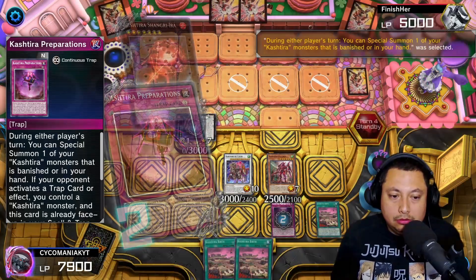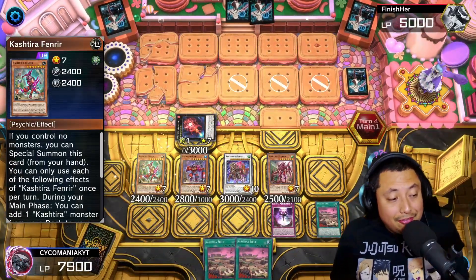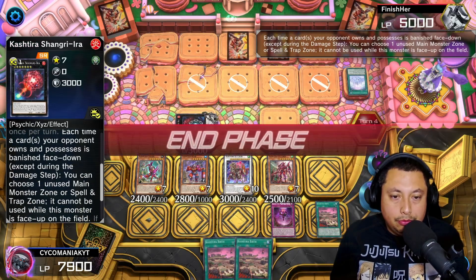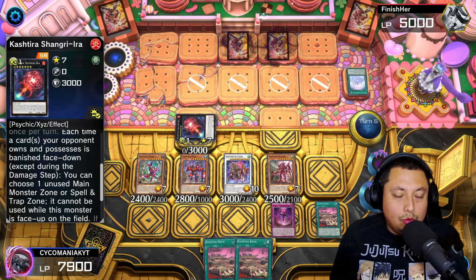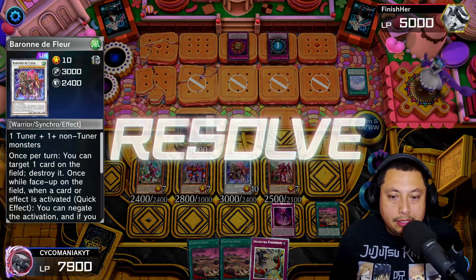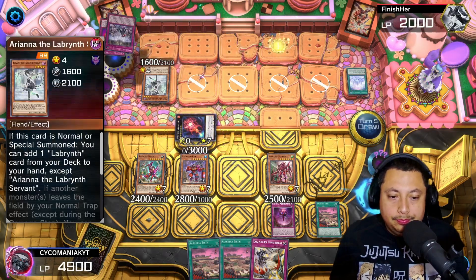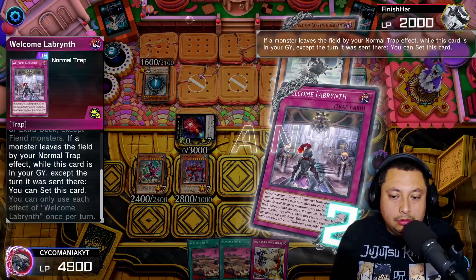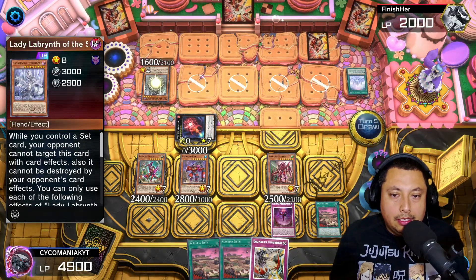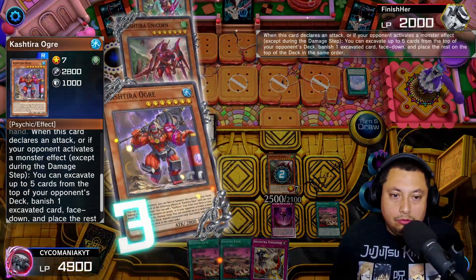Shangri-Ira and we're going to use Preparations as well — get the Ogre and get the Fenrir. Use a Lovely Labyrinth — beautiful, beautiful lockdown. We just need one more lock to zone them out. Welcome Labyrinth brings a destruction, takes out my Baron, which is fine. We're going to save it again. Ariana, Welcome Labyrinth. Lady Labyrinth — very interesting. We're going to use Fenrir's effect and Unicorn's effect with the Ogre, trying to zone lock them.